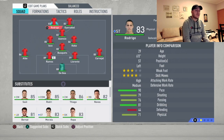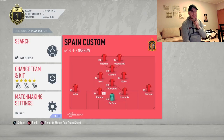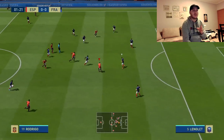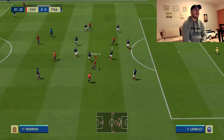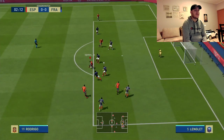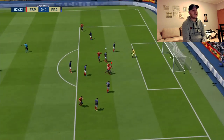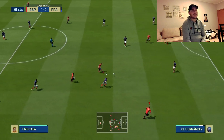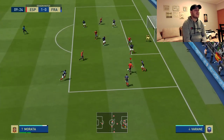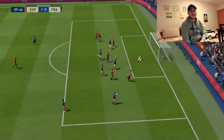So this is the starting 11 with tactics and instructions. Now I'm going into a game and we're gonna see exactly the damage this Spain team can do — everything is division one gameplay. Koke down that wing, a beautiful fake pass, and Rodrigo — that's a beautiful goal. When I say he's gonna be a star player, I'm not lying. Morata gives the pass to Koke and immediately after, Koke scores a beautiful goal.